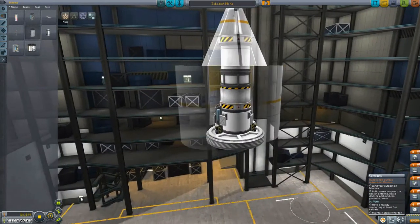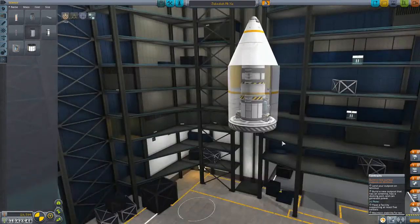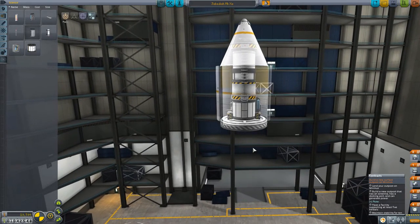We could go for another one of these — the goo pods. Maybe two. There we are. It has power, it has an antenna, it has the science bits that we need desperately. Now what we need is the pod for the crew.